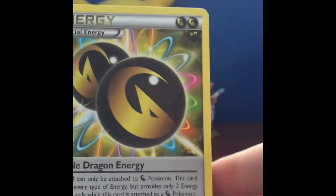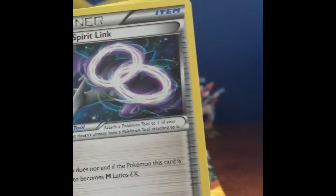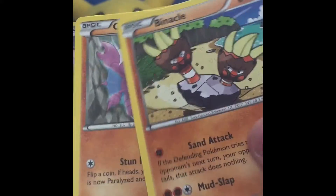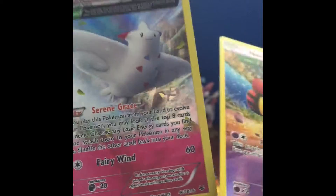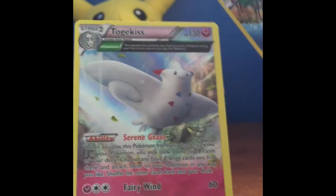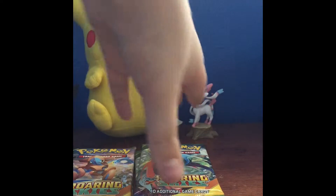Pack two: Double Dragon Energy, Dragonair, Glalie Spirit Link, then pull — Flygon. Black Hole, Gligar, reverse holo Natu, and a holo Ancient Trait Togekiss. This is actually one of the cards I really wanted, so I'm happy about that.